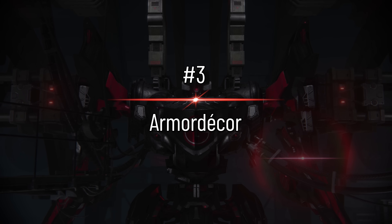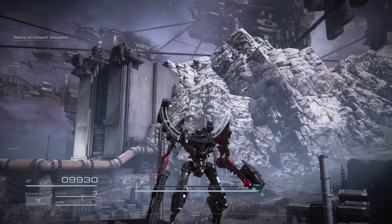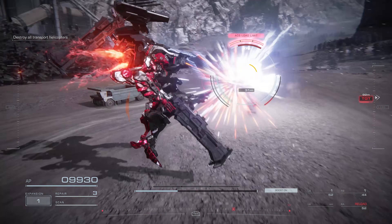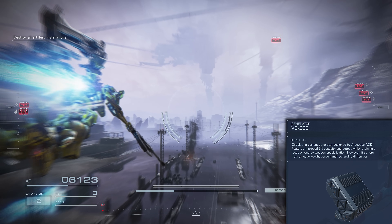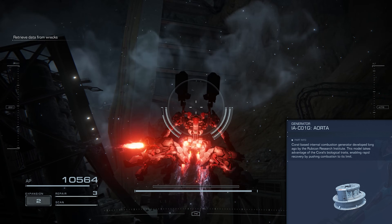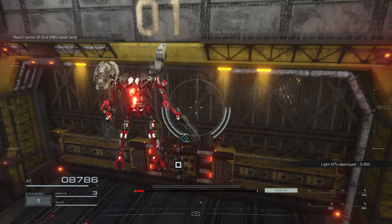More important than anything else in this video is your fashion — your armor decor, so to speak. One key part of your fashion is your booster color. Did you notice that booster color isn't determined by the booster part? Instead, it's actually determined by your generator. For example, this generator gives me a blue booster, which turns my gold AC an ugly green. This one gives a nice default orange, which is better. But this coral generator gives me this awesome red color, and even though it has a recharge delay of like five seconds, I'm still going to use it.